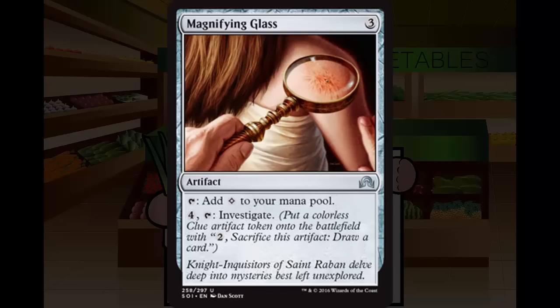Next up, Magnifying Glass. Magnifying Glass is 3 generic mana for an artifact at Uncommon. Tap, add colorless to your mana pool. Pay 4, tap, investigate. Colorless mana has no purpose in this draft format — that was an Oath of the Gatewatch thing. So this is just a mana rock, and 3-mana mana rocks need a solid useful ability like Scry to be really good. Investigate for 4 means drawing a card for 6 mana, which is a bit pricey. Still, it's a place to dump mana late in the game and a ramp spell at 3. Goes in the most controlling decks or ramp, but much less good than Seer's Lantern. C-.